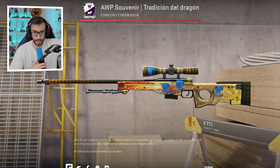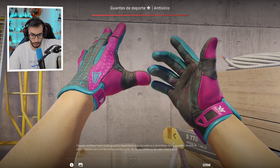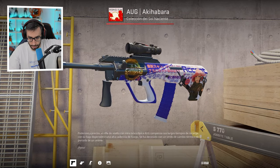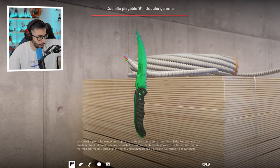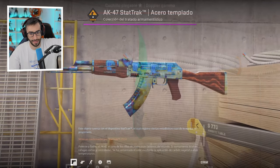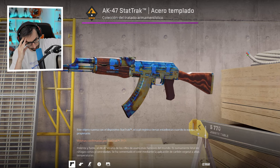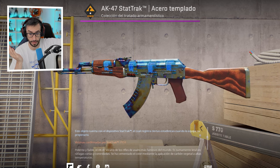He also has Vice gloves Factory New — if I'm not mistaken, the second or third most expensive glove in the entire game. An Aloha Havara Factory New with a simple but very beautiful sticker. A Flip Knife Factory New Emerald. A Case Hardened 661 with 4 Titan 2014 stickers — this is absolutely insane, worth hundreds of thousands in my head.